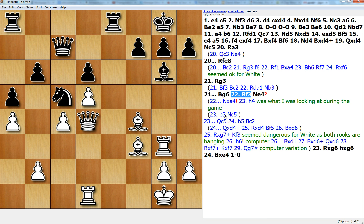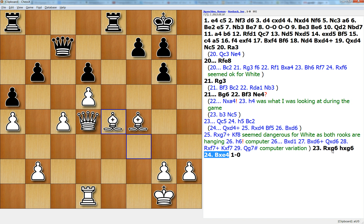In the game, fortunately, my opponent did not take on a4. Instead, he blundered with knight to e4, and a simple shot won the game for me. I have two bishops for only a rook, and this is winning for white.